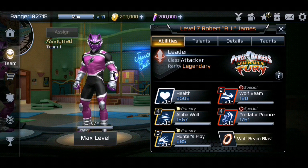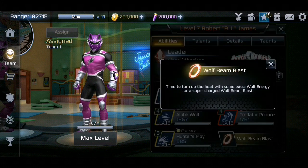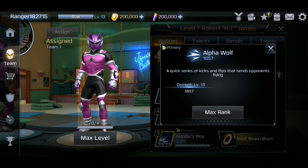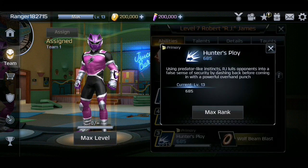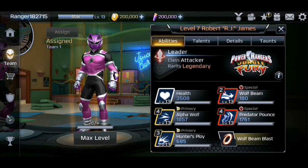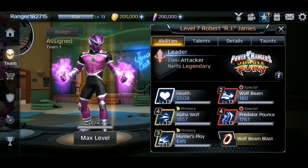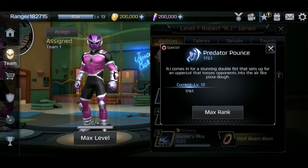He has two primary attacks and two breakers, plus an awesome super move. His first move is called Alpha Wolf — a quick series of kicks and flips that sends opponents flying. Then we have Hunter's Ploy — using predator-like instincts, RJ lures opponents into a false sense of security by dashing back before coming in with a powerful overhand punch. Then we have his Wolf Beam — it is a two-cost move. Using the power of the wolf morpher, RJ shoots a wolf beam for a multi-hit combo.